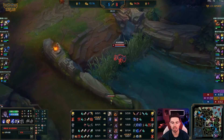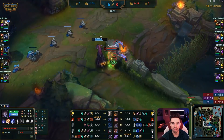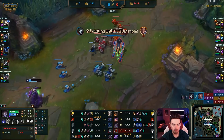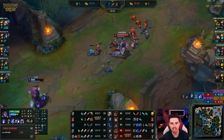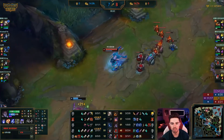Two level advantage in the mid lane now. We're seeing why these wave freezes and the E lands — the Q doesn't quite get there, he's trying to move it in. This level advantage is from all the wave pulls. The wave freezes he's been pulling — Lissandra is missing so many waves because of this.